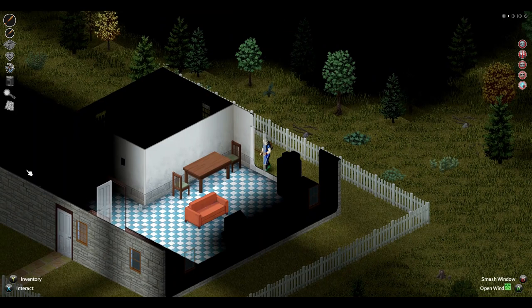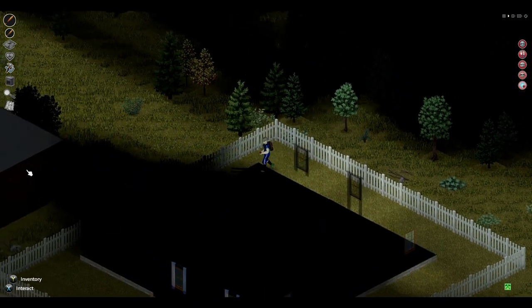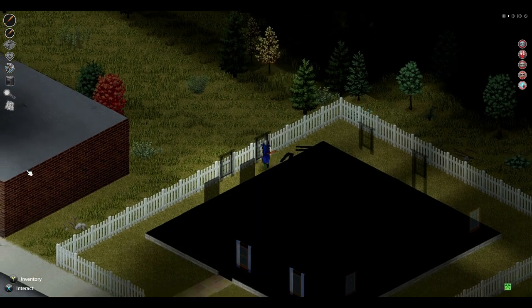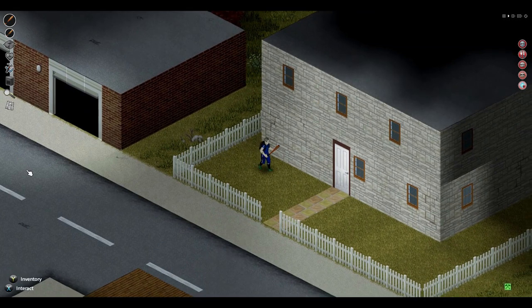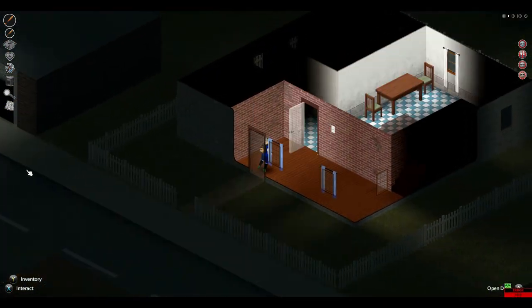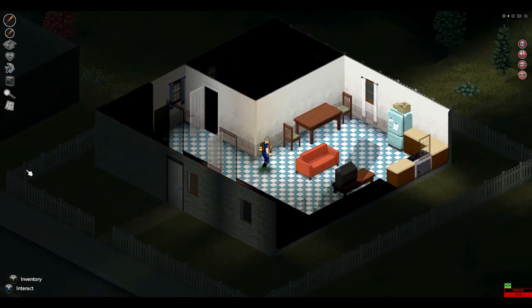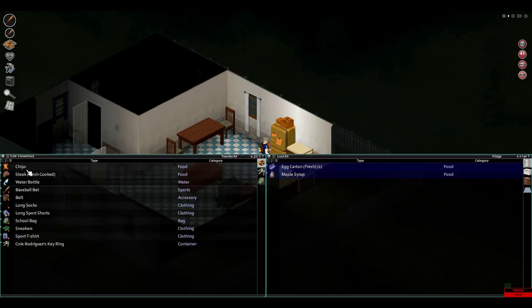Make sure there's nothing inside this one, and hope there's no zombies inside or the alarm goes off — that would be a disaster. Let's go ahead and shut that. Go to the fridge and grab — let's loot.